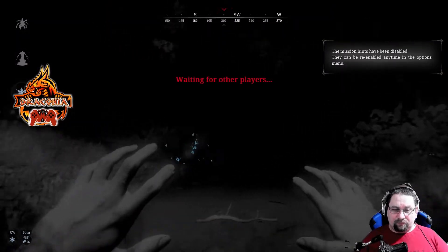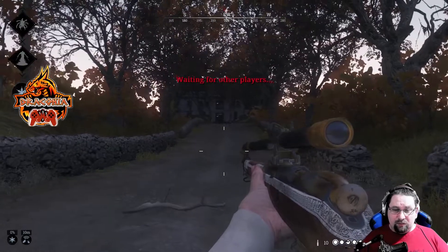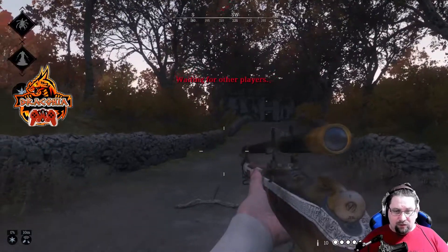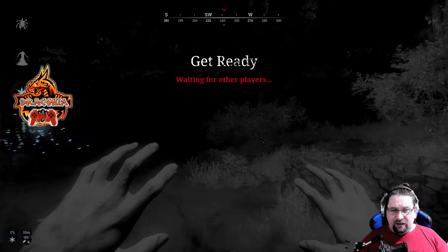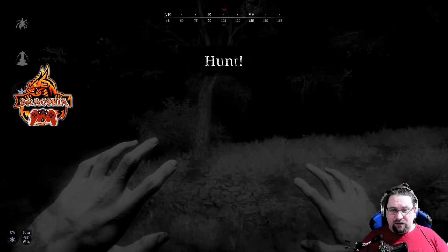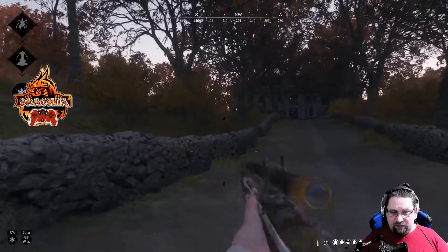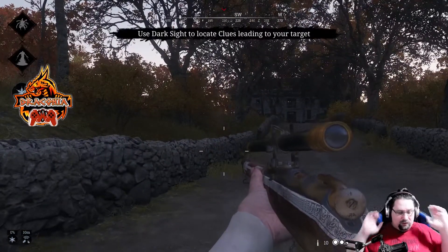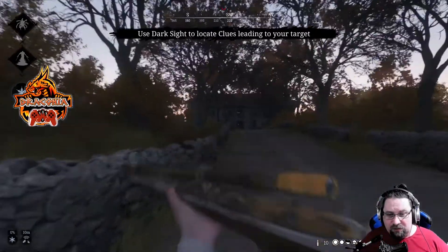You need to find three different clues, and after that the boss will show up. Here we're pressing E to check - hunt begins - to check where the clues are. The clues are in front of us. I'll put the headphones on to get full knowledge about what's going on.